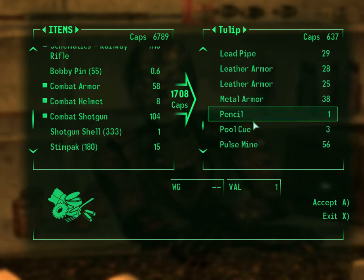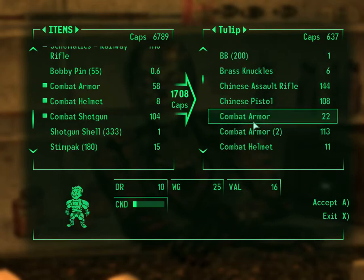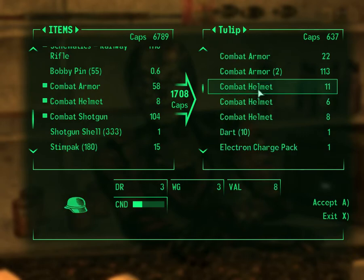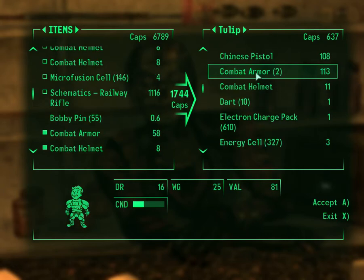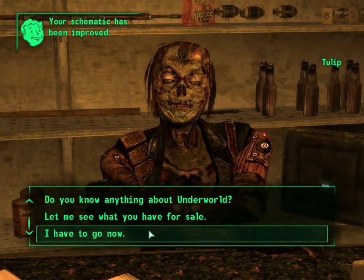What else does he have? Do you have a combat shotgun? No. Wait, Combat Helmet for six? And eight. And armor for 22. I'll just take the cheap ones. Accept. Accept. Have to go now.